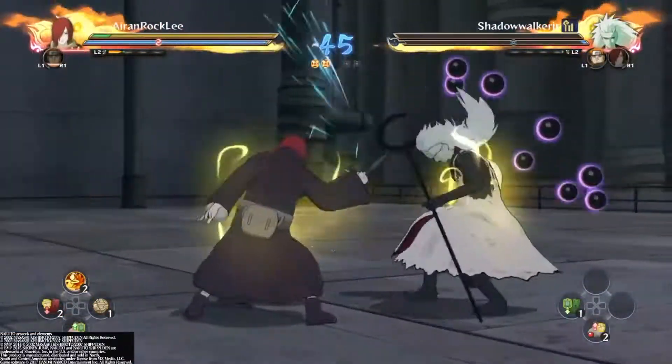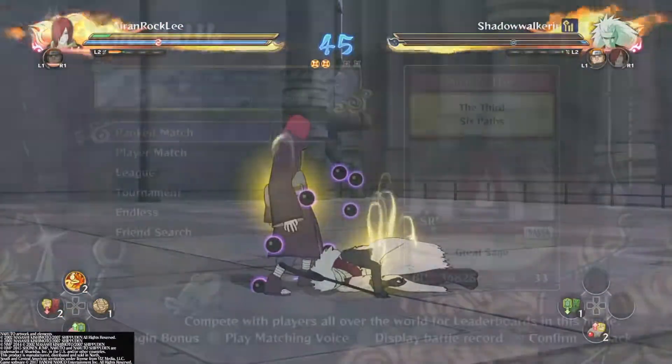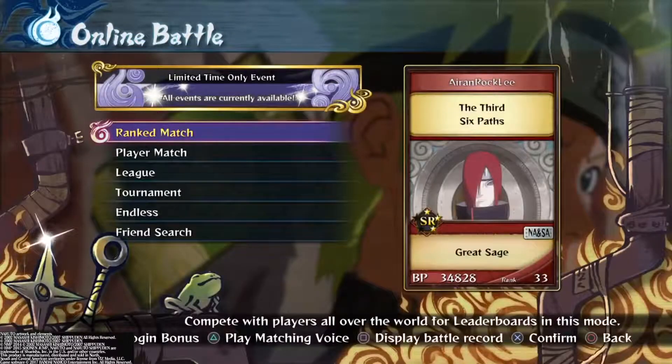I hope you guys enjoyed that gameplay. You see I got the Nagato ninja card — the Third Six Paths with the red background to go with his red hair. Make sure you stay tuned for more Storm 4 matches and let me know what you guys want to see. It's Aaron Rockley and I'm out of here.